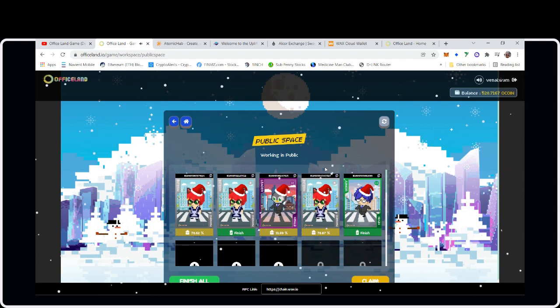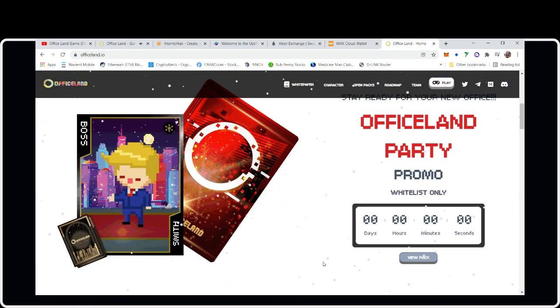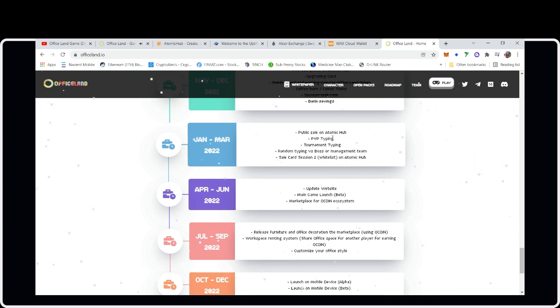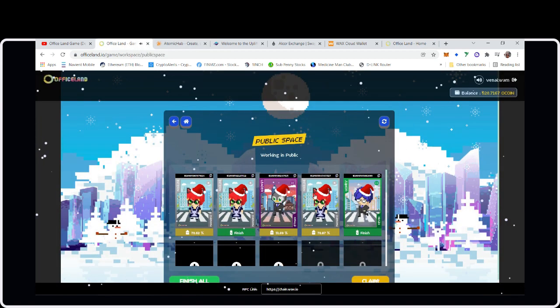Let's check the roadmap. There's a public sale coming, PVP typing tournaments, another card sale whitelist for probably Boss cards, main game launch for beta, and a marketplace for oCoin. The workspace renting feature isn't until Q3, so there's still a lot coming.